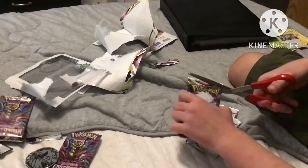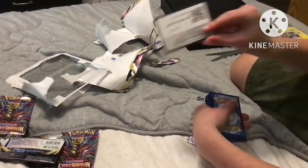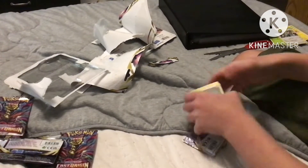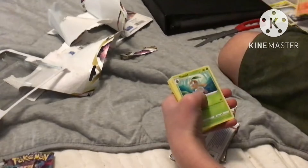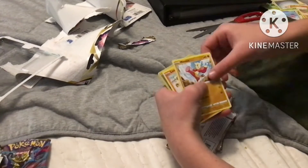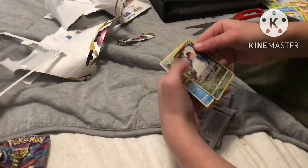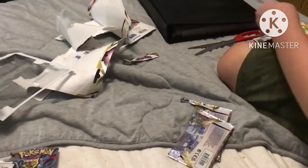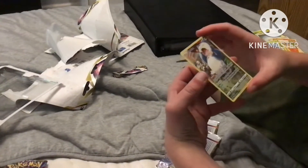Hisuian Zoroark. This is the one I get my Hisuian Goodra on, so hopefully it's a good luck charm. Steel energy, Zoroark, Nuzleaf, Metang, Shellos, Mianfu, Litleo, Snorlax, reverse holo, and then Cramorant — a trainer art, which is really cool. I don't think I have a trainer art — I just started collecting Pokémon cards for real because I never really knew the true value.